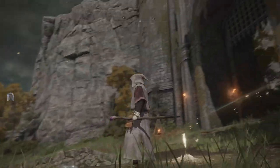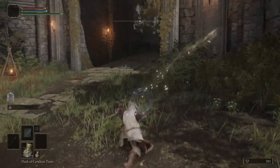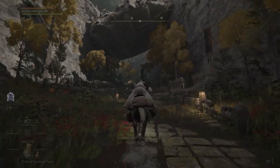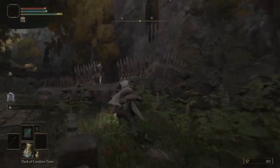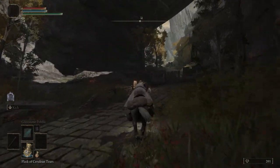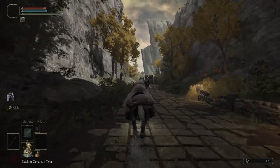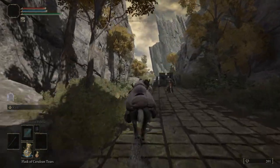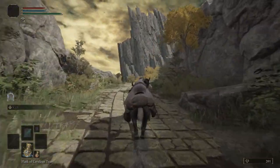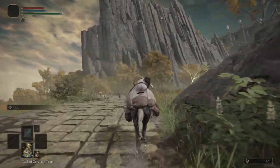We're going to start here at the castle gates. This is the grace where you meet Melina for the first time and you get Torrent your horse. I'm starting here because you're going to want the horse just to do it. You're going to want to make sure you've got no runes because this is a suicide mission. We're going to basically go and die to Margit the boss.